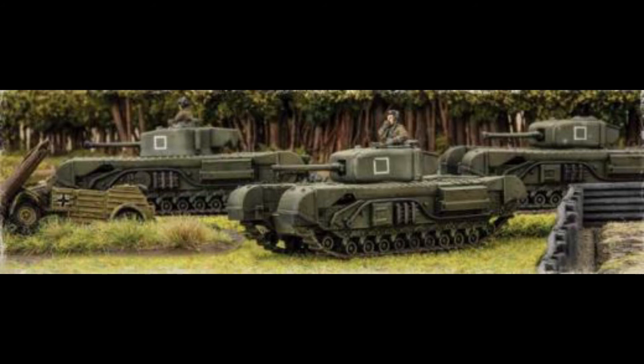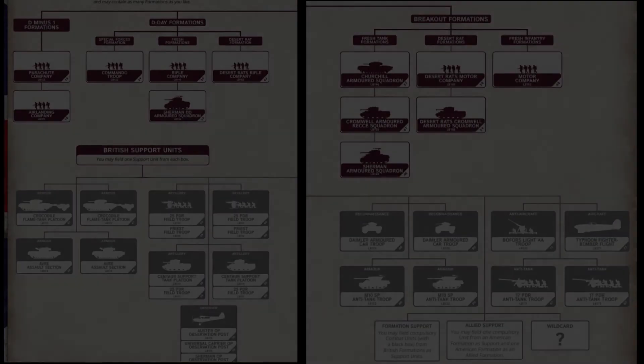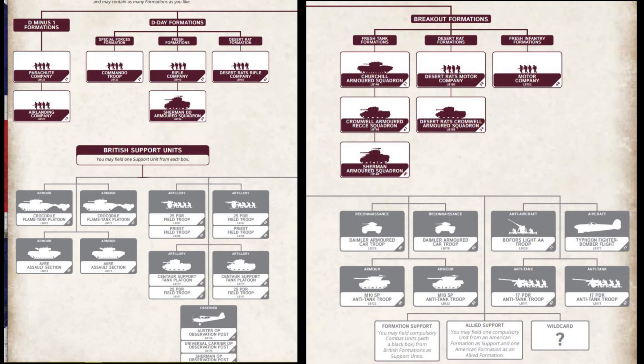The main reason behind the British meta capability that I encountered was their support diagram. As an American player being my main allied force for the Western Front, I definitely get some jealous vibes looking at the British support options — man, there is so much good stuff in that support diagram. I'm only going to be focusing on two today, because of the reactionary meta to the 116th Greyhound and the other priorities I look at for meta.